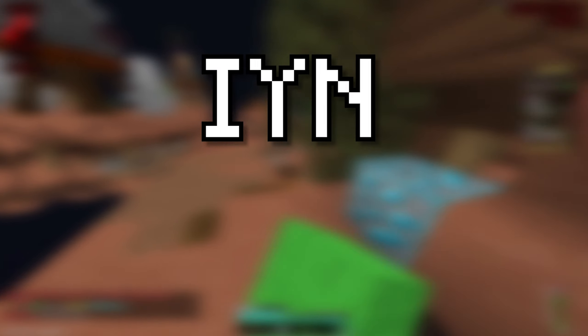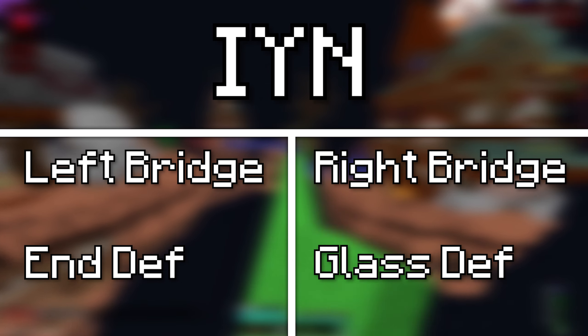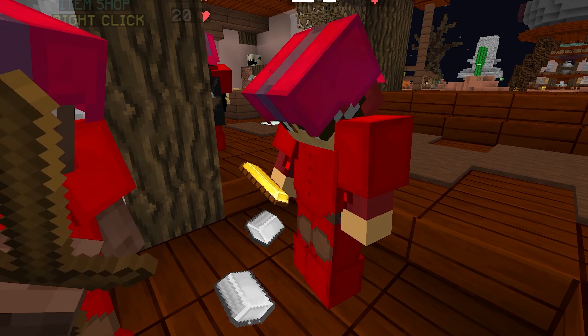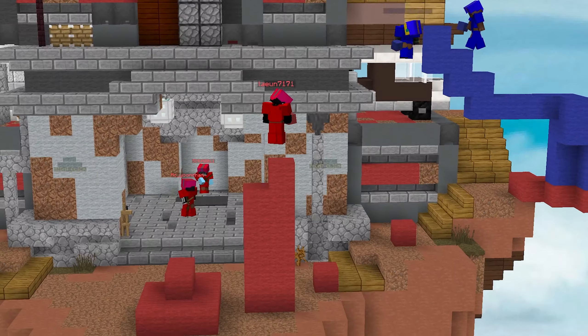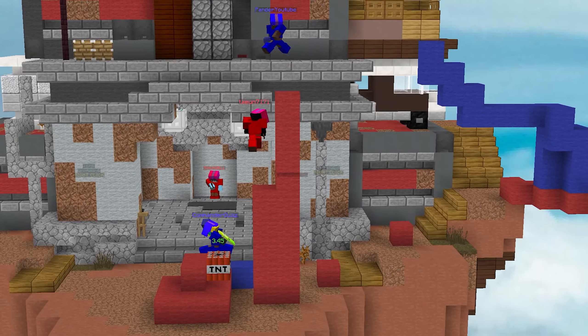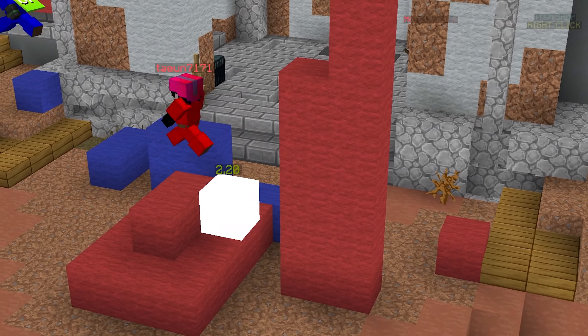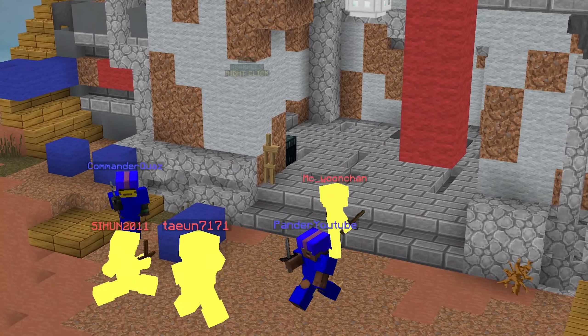The way IYN works is the team splits up into four different roles: left bridge, right bridge, end defense and glass defense. If you're a left or right bridge player, you'll be picking up iron and dropping gold to your defending teammates until you have enough iron to bridge sideways to another team. Once reaching the team, you'll need to wait for one of your teammates to show up with TNT so that you can break the bed. You should stay on the bridge until the TNT has exploded, and then proceed to jump down and break the bed in an open defense.